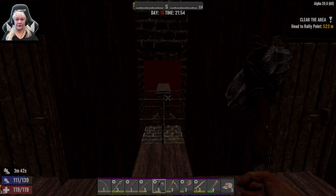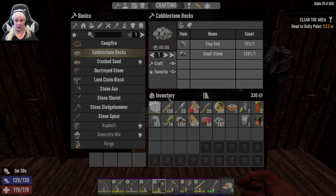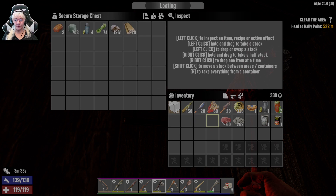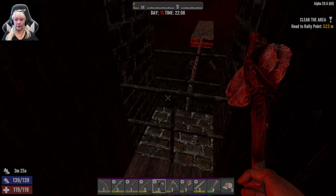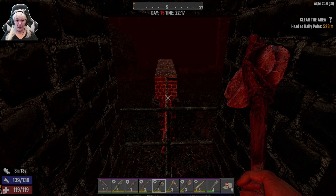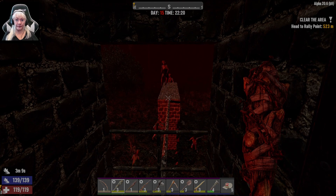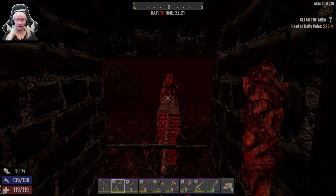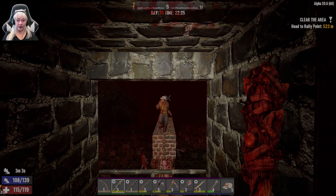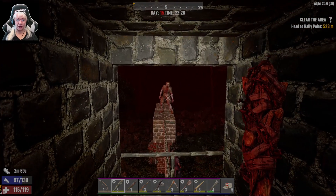All right, let's get ready for horde night. Hopefully it will be a great night and we get a lot of zombie kills. Here they come — they're starting off by bashing in the wall. That's lovely. Look at all of them. Turn our light on so we can actually see.